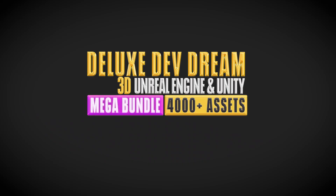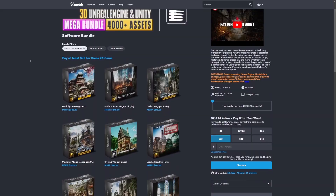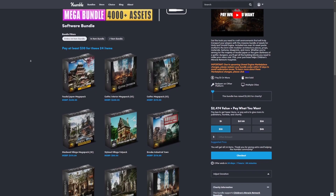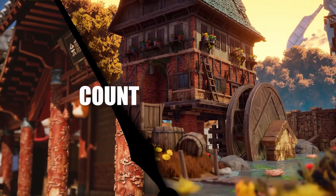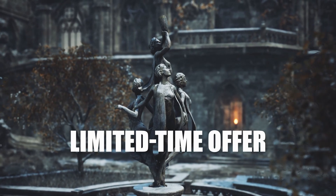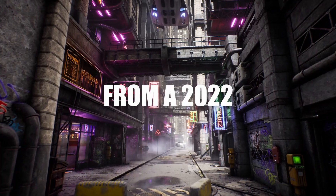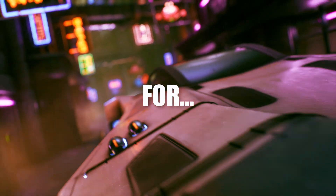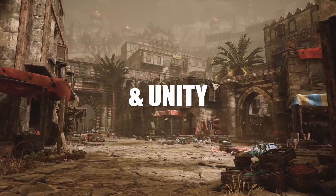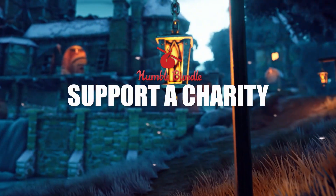Hey everyone, welcome back to Coded Row. In this video we're going to be going over the Deluxe Dev Dream 3D Unreal Engine bundle with over 4,000 assets. This is on Humble Bundle right now, brought to you by Machine Gun Studios, and it comes with tons and tons of very large and expensive packs that you can get everything for just 30 bucks. Feel free to check out my link in the description below to support my channel — it'll take you directly to Humble Bundle, which I'm affiliated with, and if you want any other assets or support me on Patreon, the link's in the description below.